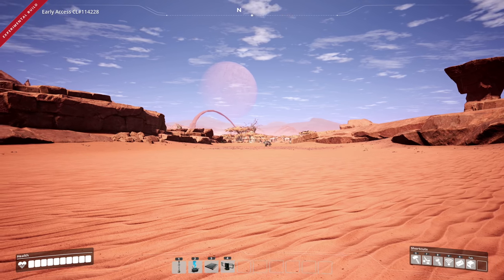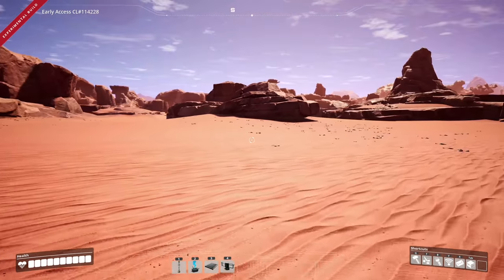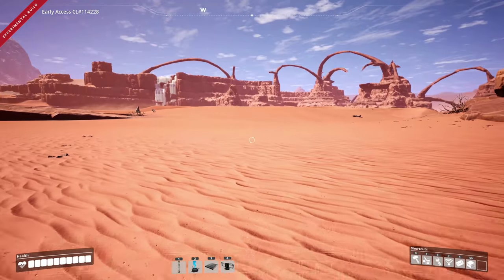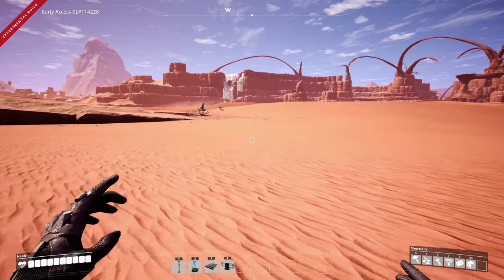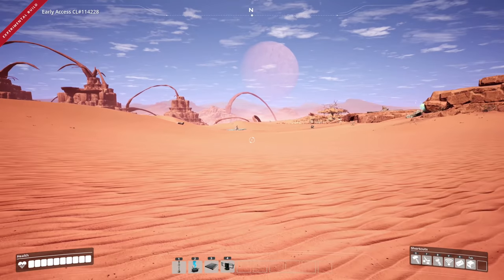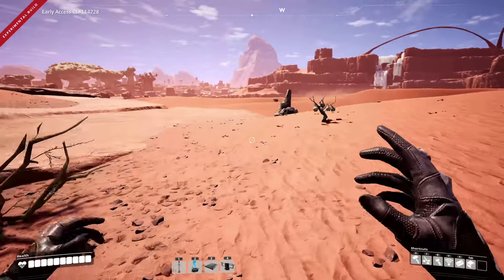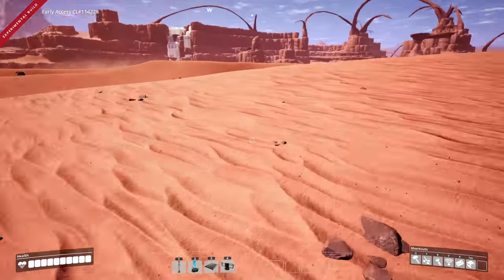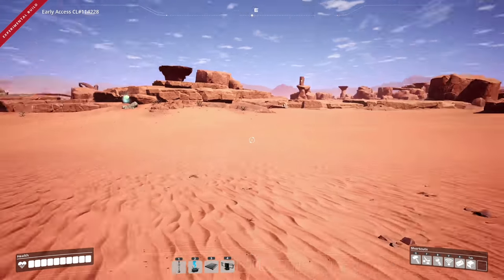New desert area — oh my gosh, how are we gonna get any biomass in here? This is going to be interesting. Looks like we have some watery stuff over here. Oh, this looks so cool — there's a slug! We already found a slug, people! And we've got giant dunes; this looks like a great place for a base.